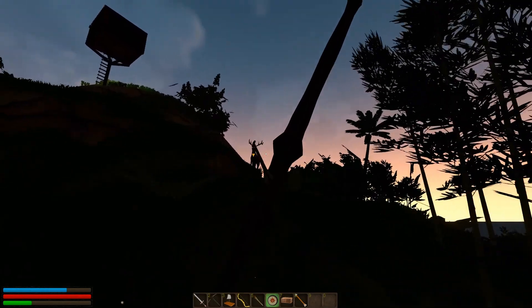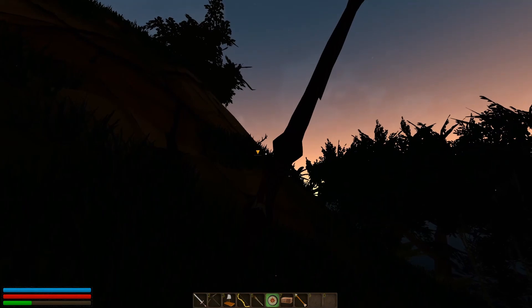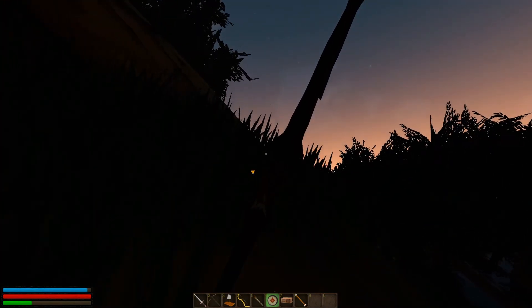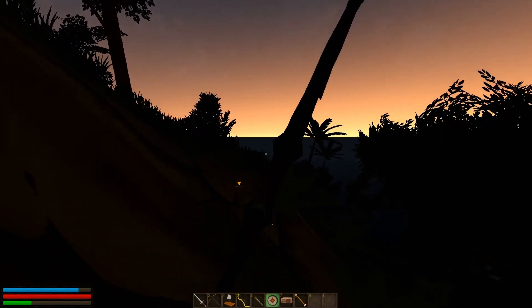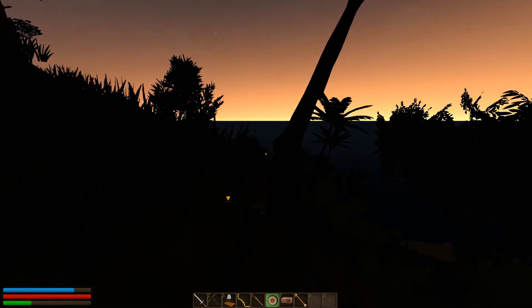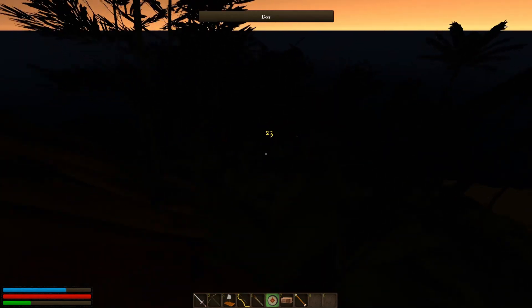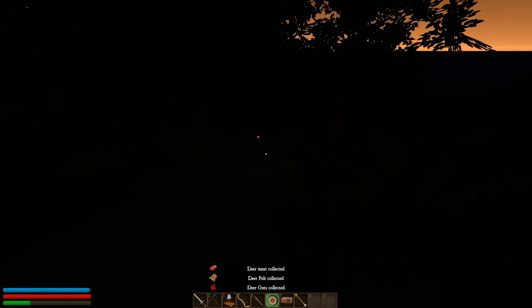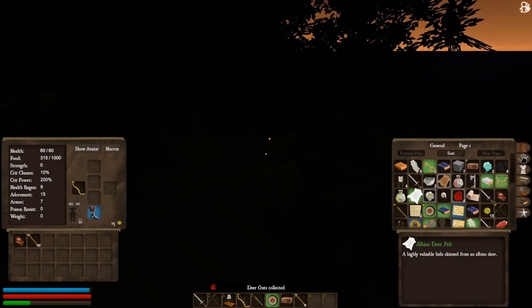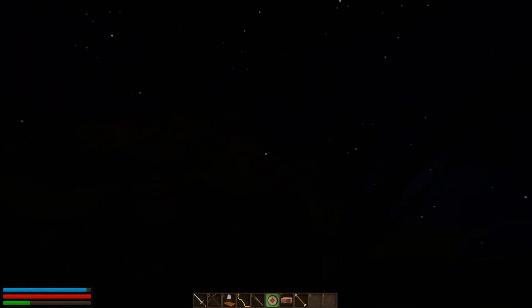God, I can barely see anything. Okay, got it! Is that one down? Apparently you use up stamina if you're crouched, which is a bit weird. Okay, we've got some stuff there. There's another deer actually down there. Did my arrows — yeah, it must be there. God, I can barely see though. This might be a bit difficult for now — I can barely see anything.